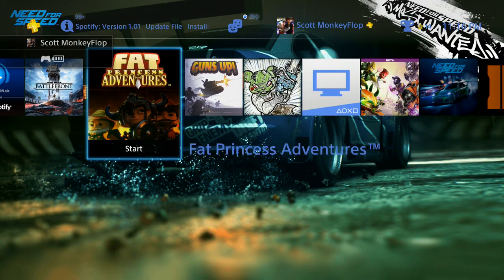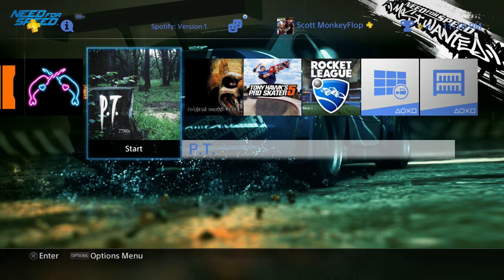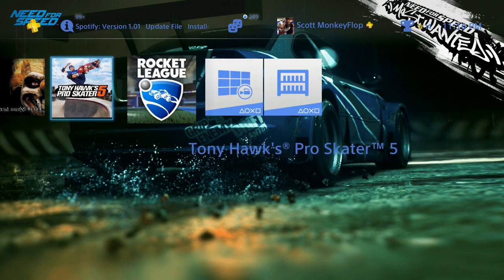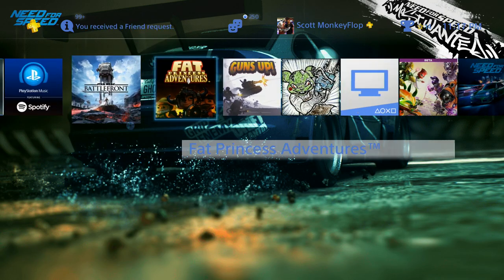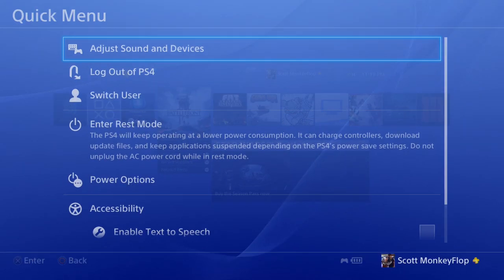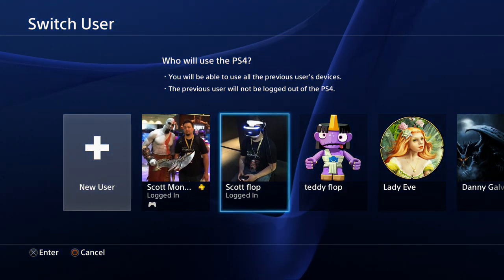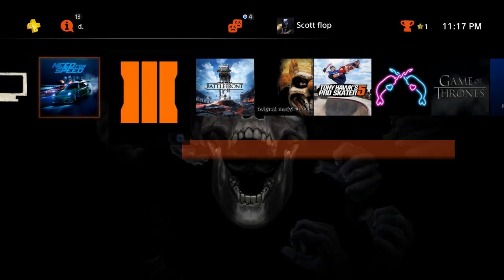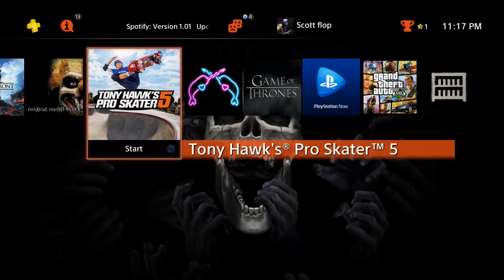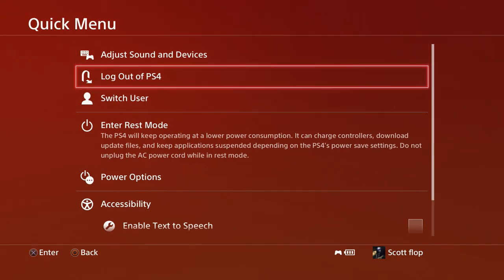As you can see, Monkey Flop has all these games on the home screen — Star Wars, PT, Twisted Metal, Rocket League — all these downloadable games are there and I can play them, they're not locked. But now check this out: because Monkey Flop is NOT activated as a primary console, if I switch users and 'Scoff Flop' wants to play some of the games, they are now locked. That is the importance of why you would want to activate your PS4 as a primary system.